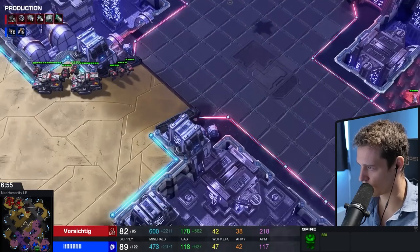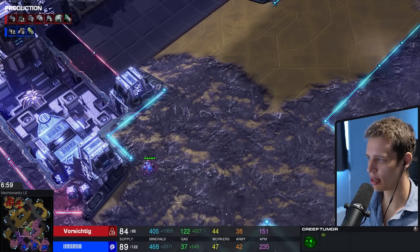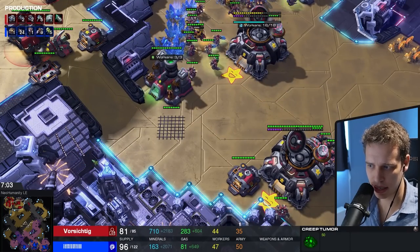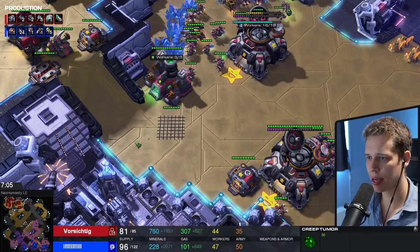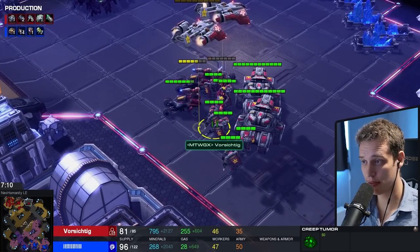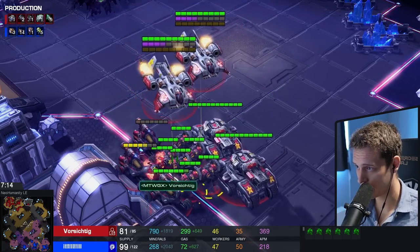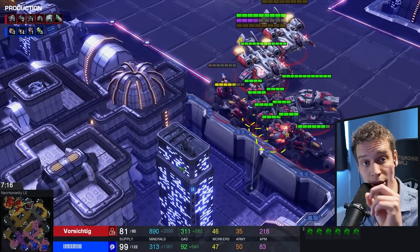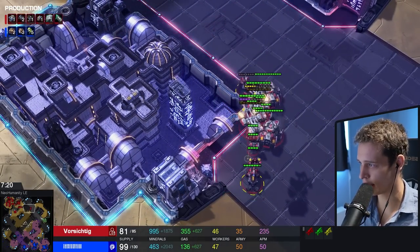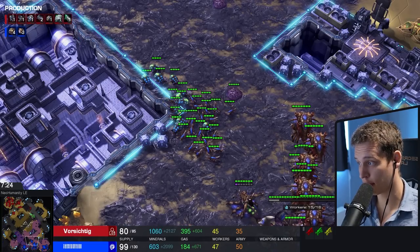Yes, the macro isn't completely accurate, but the creep spread is fairly good. I'm loving the way the Zerg is playing. Am I loving the way the Terran is playing so far? Well, not entirely. We're seven minutes into the game after, according to him, a pretty much perfect start. Right now we have six Marines with Stim and Combat Shield, two tanks, three Hellions, a Reaper, and two Medivacs — which is fairly little for a flawless early game.